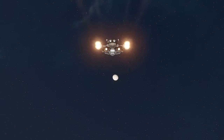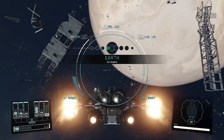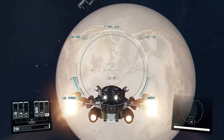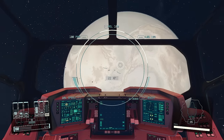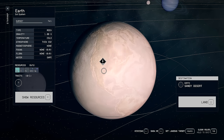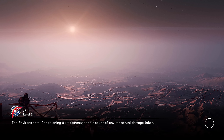Without getting too spoilery: humanity develops a technology that allows them to travel faster than light, but it comes at a cost. The testing of that technology on Earth messes with the inner core and the magnetosphere of the planet and eventually it becomes uninhabitable. The atmosphere just collapses and this is what we're left with. I'm just going to pick West Coast, North America - we're going to land.